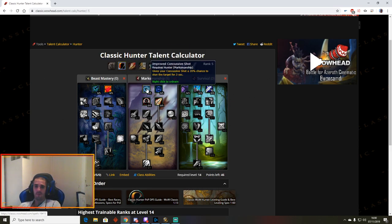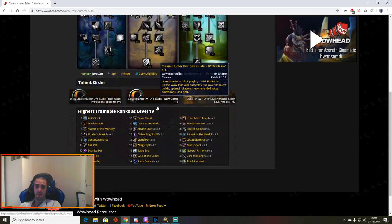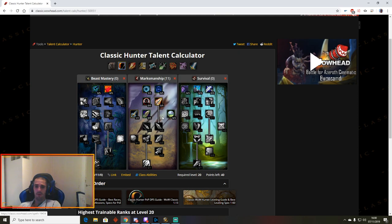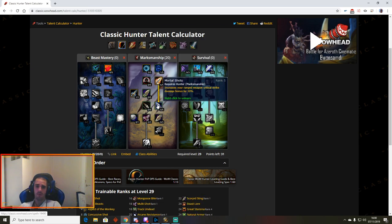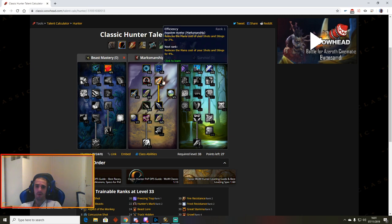You want to pick Improved Concussive Shot — that's a must for PvP. Five points in Lethal Shots, Aimed Shot, and Hawkeye for the improved range. Efficiency is a good choice since Hunter's Mark is rarely used — only when locking down a target. Add Scatter Shot and Multi-Shot. We only want 24 points in Marksmanship because we're going to be chasing people down.